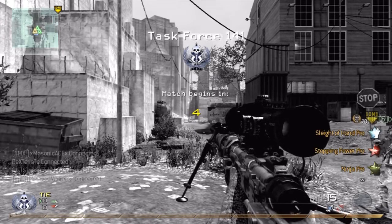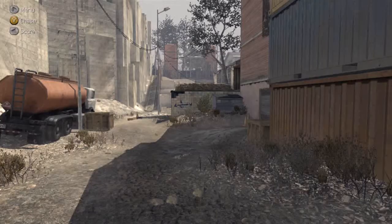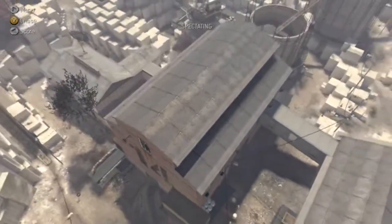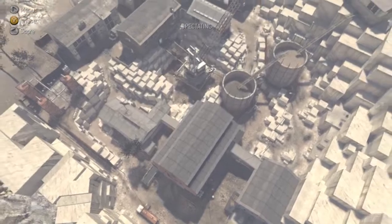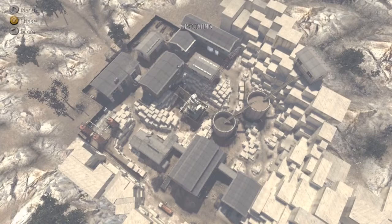I've got two Sabotage games for you today — both pretty quick. The first one is on Quarry and the second is on Wasteland. I've got the standard Intervention sniper setup. Let's go right into the bird's-eye view of Quarry. It's a pretty big map — not the largest in the game but a good size. Our spawn is at the bottom in the green highlighted area, and their spawn is in the building where the red arrow is pointing. There are many routes you can take to get to the bomb site.